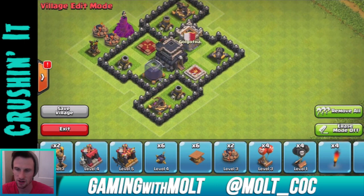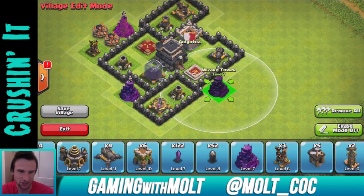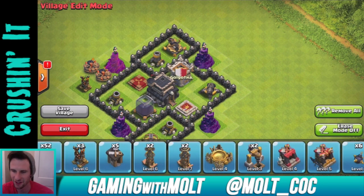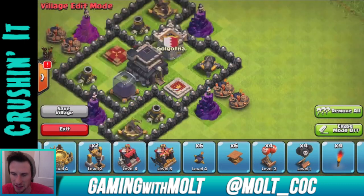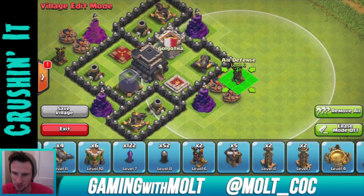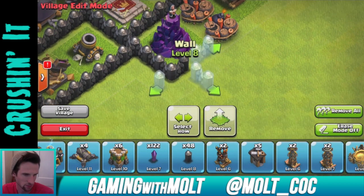I put a Wizard Tower up there — as you can see the Mortars are triangulated and the Wizard Towers will be as well. All of my Wizards are maxed except for one now, so I should do a lot better this time around at higher levels. This is kind of a hybrid between a regular trophy base and a hog base — that's why I'm doing things like double bombs to help prevent Hogs from wrecking it.